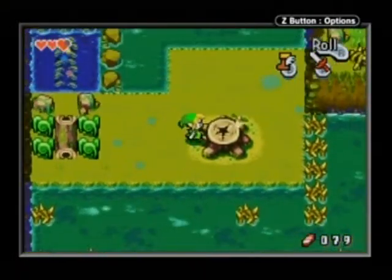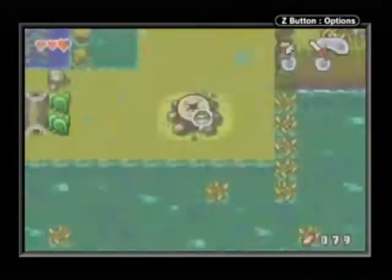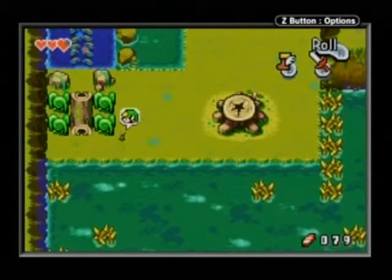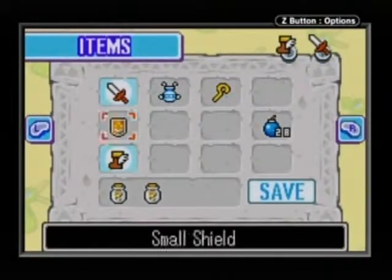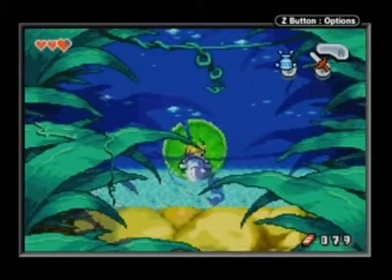So this is where we want to be right now. You're gonna get an item here. That little duck scrub guy kinda spoiled what we were getting, but essentially it's gonna make getting through this area super easy.